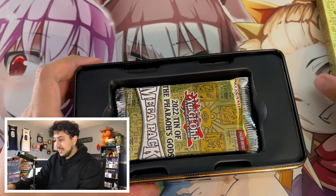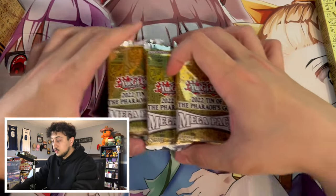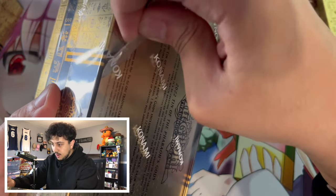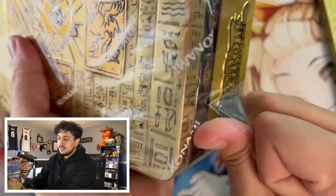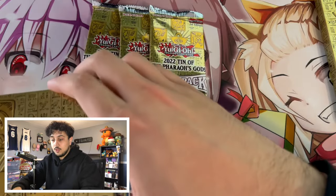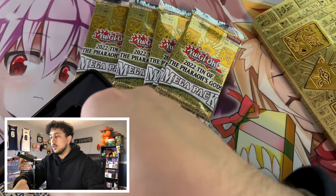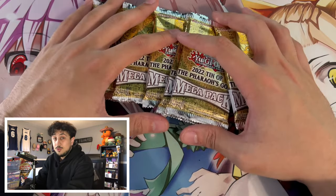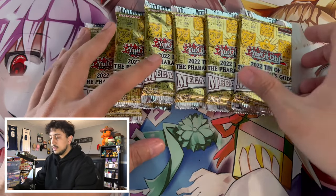This set didn't come with any promos, but we still do get three of the Mega Packs. So we have two tins to open up today and we are going to see if we can make our money back. These tins are notoriously tough to make your money back — there's a lot of really good reprints in terms of card value to the game, but in terms of monetary value it's harder, because these sets get opened up quite frequently and oversaturate the market. However, we got six packs of the 2022 Pharaoh Gods Mega Tin.